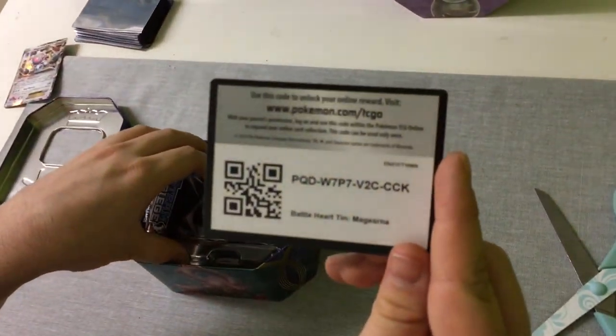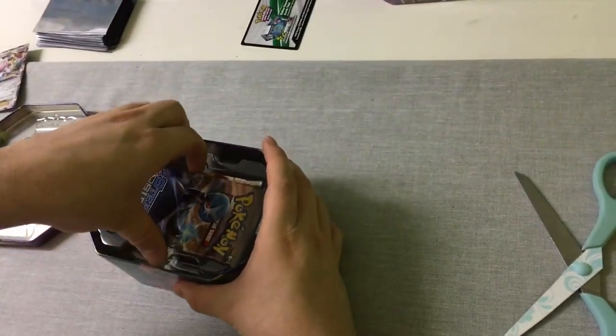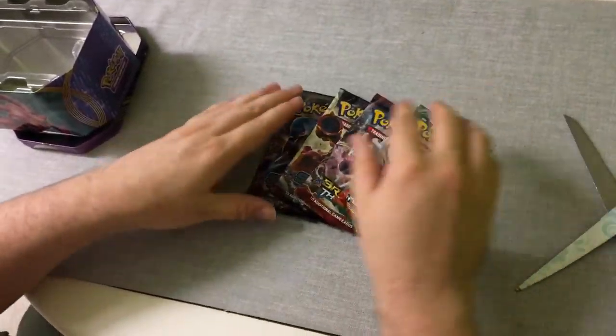We have a code card for the first lucky viewer — I'm sure someone was waiting for that. In this one, what packs do we have? We have two Steam Siege, a Breakthrough, and a Furious Fist. Brilliant!